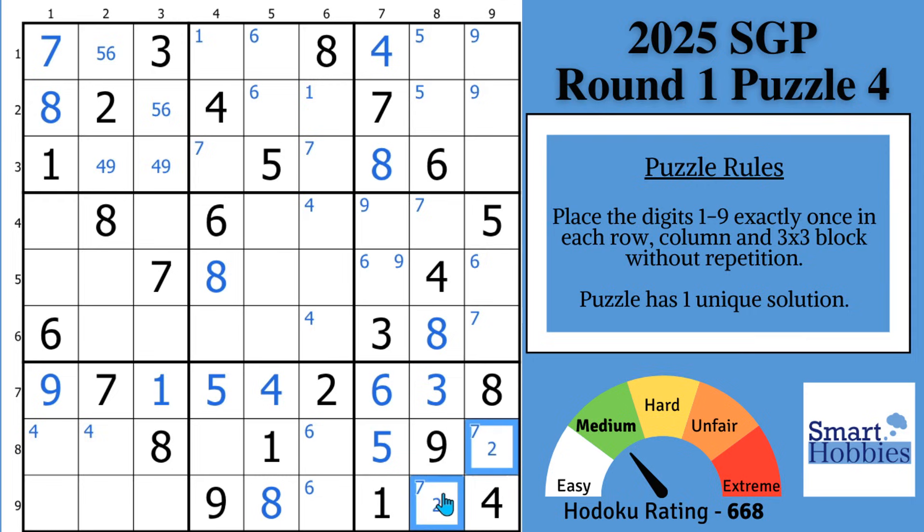That restricts a 2 and 7 naked pair to finish up block 9. And then you'll see with this 6, you can displace that Snyder 6 and solve this cell for a 6. The only thing left in column 7 is a 2 and 9 naked pair, which means this is going to be a 1 and 7 naked pair. And this is probably the point where you got stuck. I started marking some naked pairs and hidden pairs to help out, and this next step is pretty tricky to find.